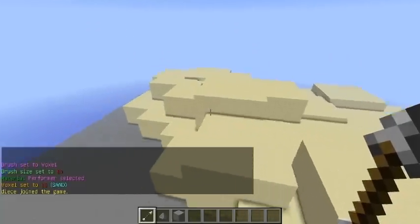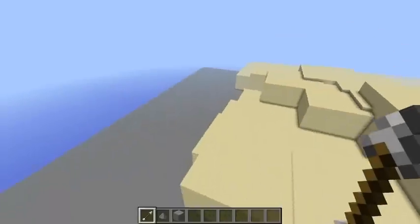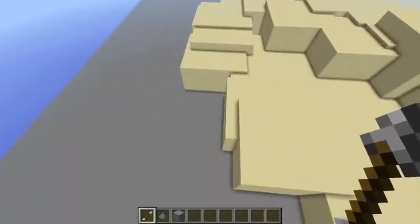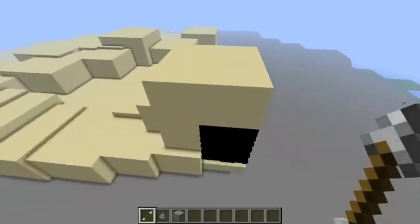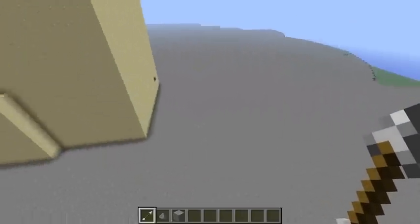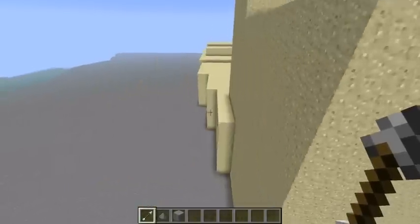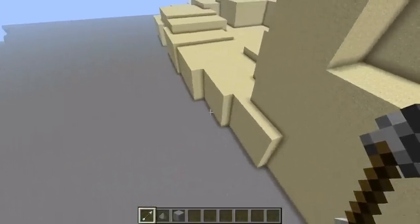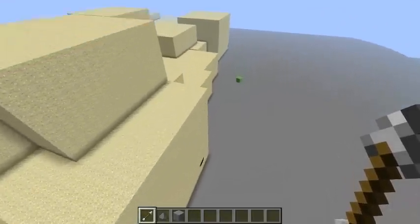We're going to create a landscape. I don't know what I'm going to build on the landscape, but I'm thinking it's going to be a castle — very original. And that's why you don't want to be building on layer 5, because the sand will fall and it will lag your whole entire game, like I just did right there. So we want to stay away from that.